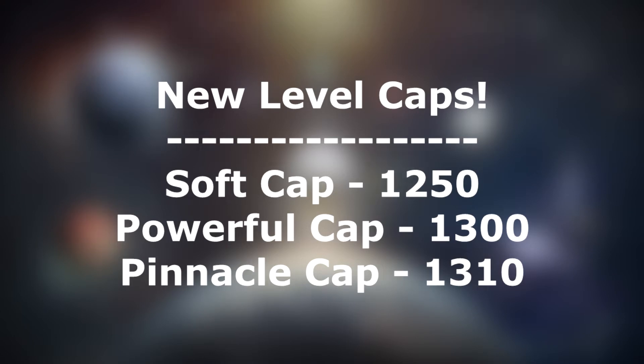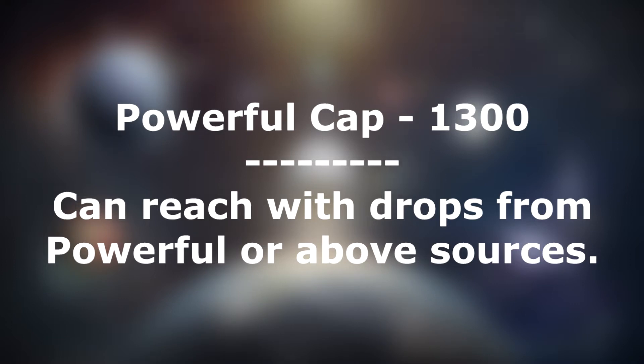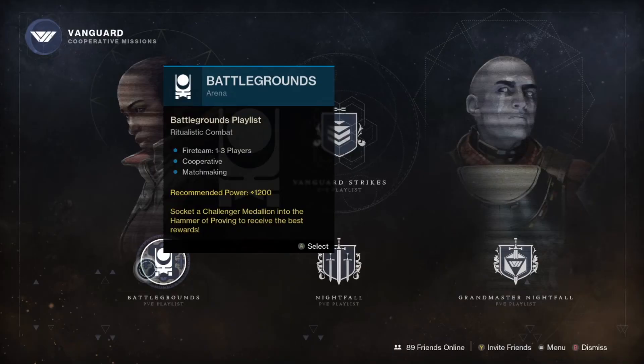For Season of the Chosen, we have new level caps for each tier of leveling. The soft cap, also known as the level you can get to with drops from all sources, is 1250. The powerful cap, which is the gear level you can reach using only powerful drops or above, is 1300. And the pinnacle cap, which requires you to use pinnacle specific sources to reach, is 1310. Getting to the soft cap of 1250 is simple enough by doing the activities of your choice, so we will start the discussion with powerful drops.